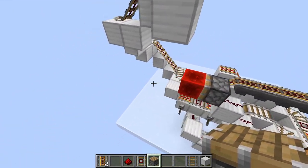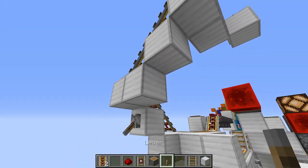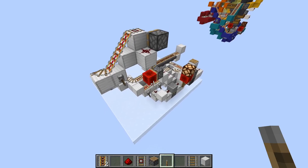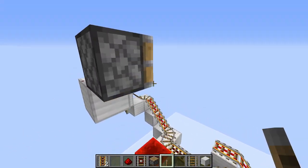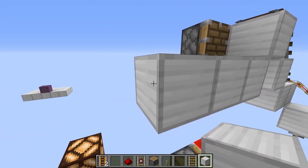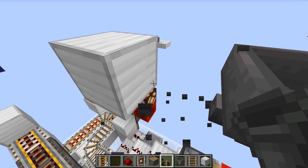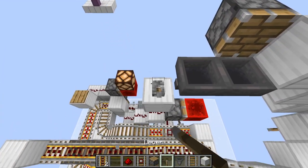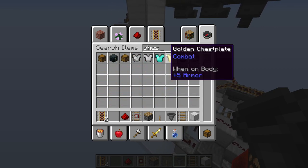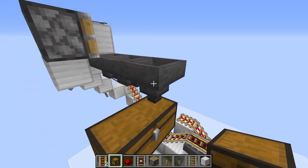We need to power this stuff — however you want to do that. Right here, we're going to have a hopper, and we actually need three hoppers — one, two, three — like that. This one is going to be facing down, into a double chest.